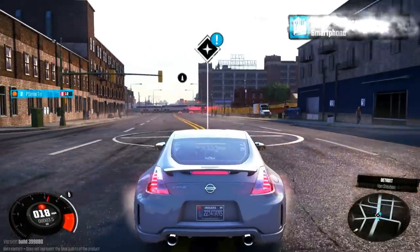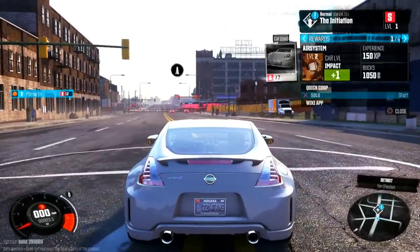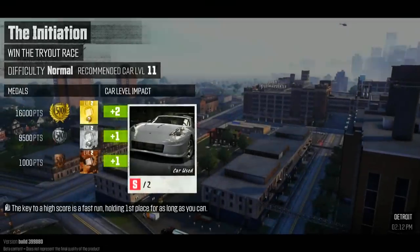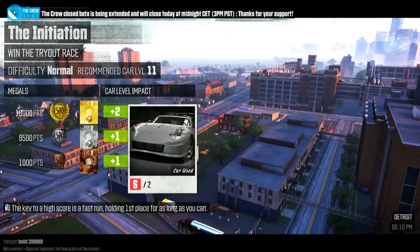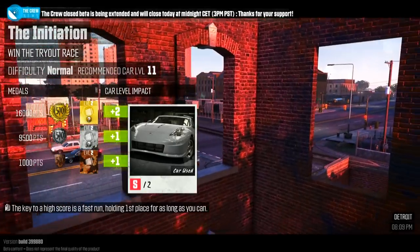We tried to do quick co-op but we can't because there's nobody in our session. We want to go with solo. Win the tryout race — the key to a high score is a fast run. Hold in first place for as long as you can. We get first place, we get plus two to our car level.